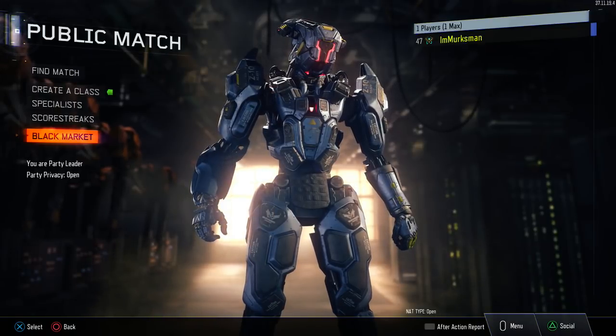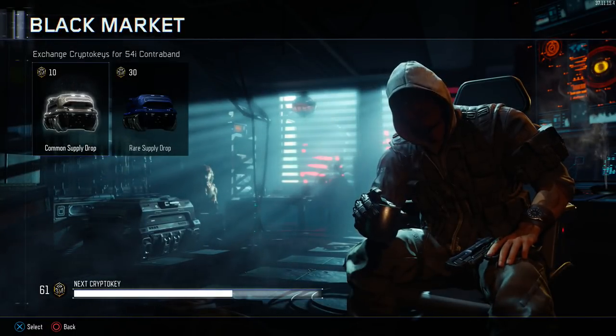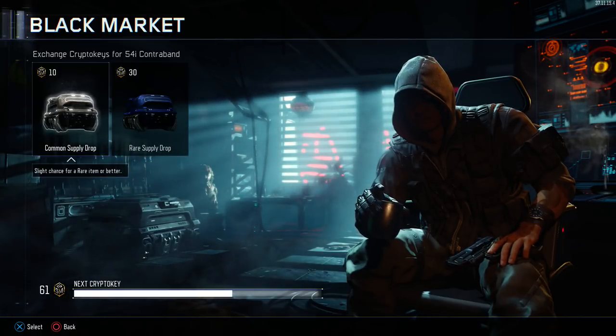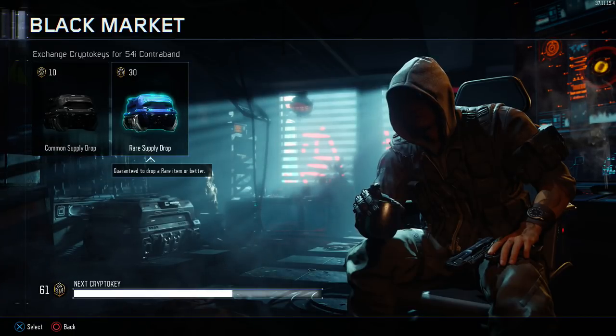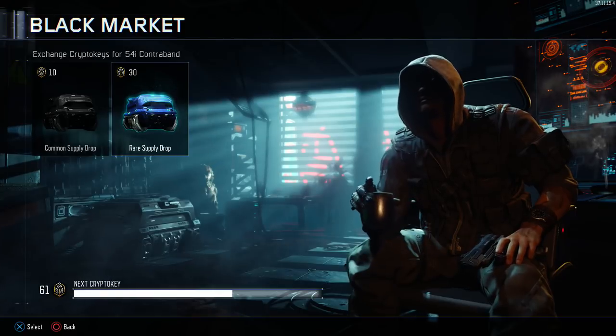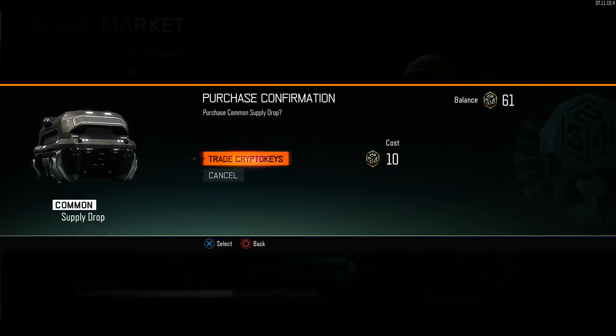Alright, let's get some supply drops. I want another epic. Common supply drops — we can get six of them. I can do rares, but I'm never gonna do rares. Like, let's be honest, none of us do rares, right? We all tried it once and got like jack shit. And then we've all just been like, yeah, I'm never gonna get a rare again. It's just not worth it.